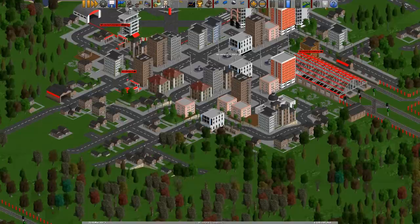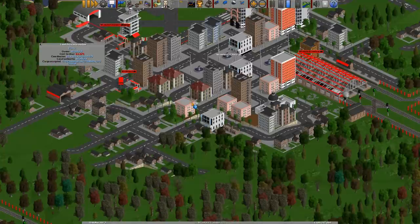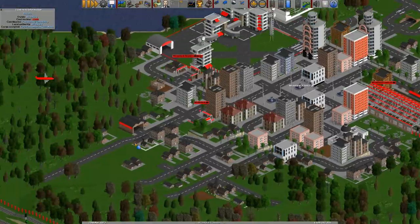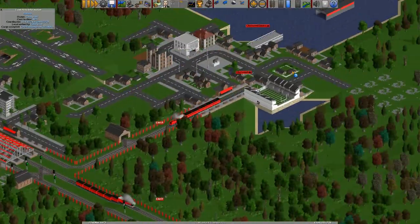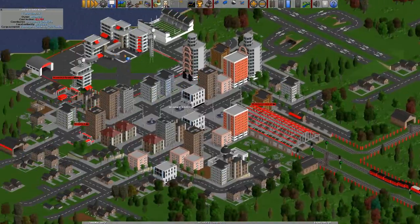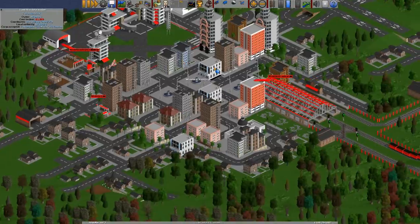If we use our question mark button and click on any of the buildings, we get land area information. Clicking on this building here, cargo accepted is seven or eight passengers. Clicking on these houses over here, it's three to eight passengers. All the buildings on the outside are three to eight. But the bigger buildings in the middle — that one is also three to eight, but it's got some goods on there where the outside ones are just mail. So you can find out what these buildings will give you within the catchment area.